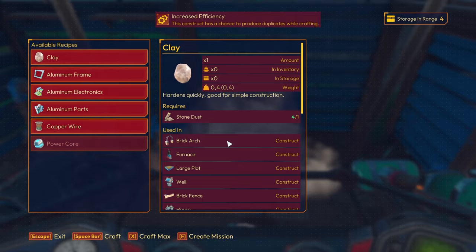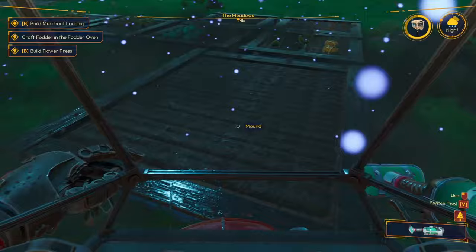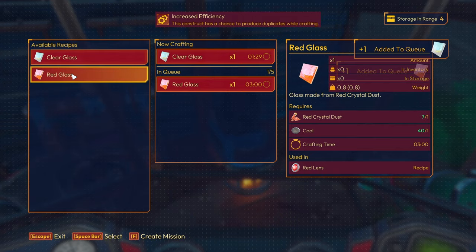I'll pick that up. Stop shouting at me, I will sort you out. Alright, that bed is done - we'll come back and see how many I can plant in there. Finished the furnace. What can we make? Clear glass and red glass - so we'll queue one of each up just to see if they unlock anything.